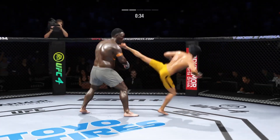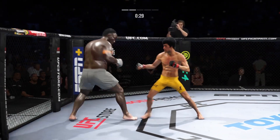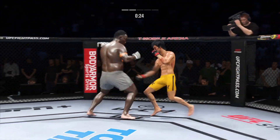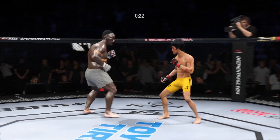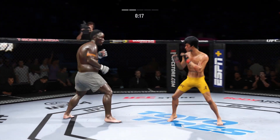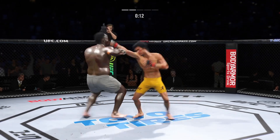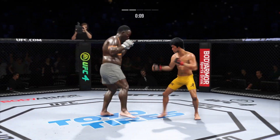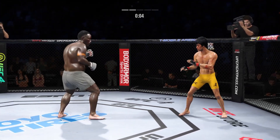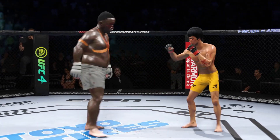Got to be careful not to gas out. Just misses with that one — and he caught the kick. Lee gets tattooed by that straight punch. Right hand upstairs. Hands up, hands up! Got the single collar tie. What a punch. Round three coming up next. The round is over, but not before damage was done — a cut on the cheek sustained in that round.